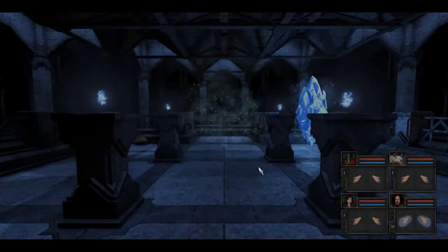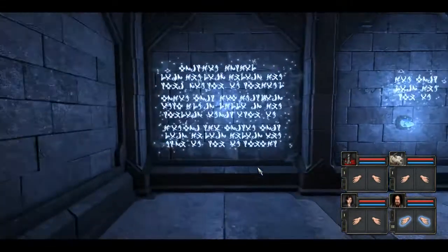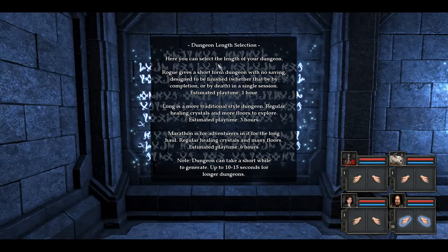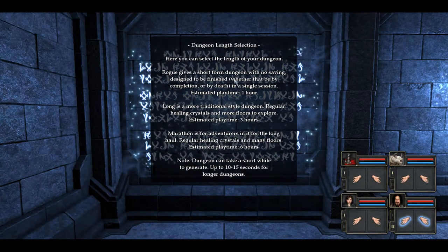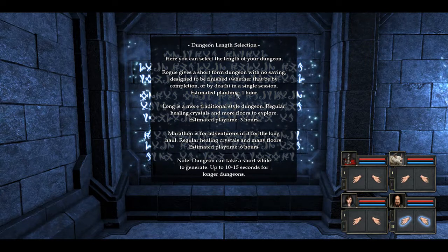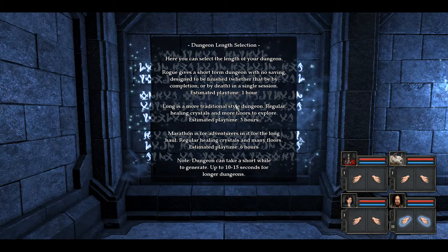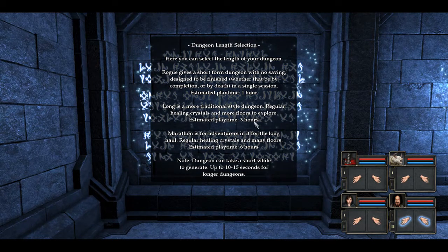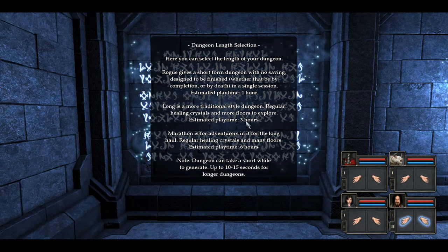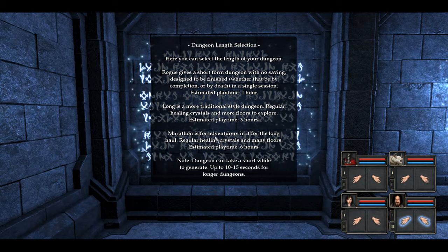It's really well done actually. Actually ready to be one of the best mods made. This is where we'd go. Now this one here - here you can select the length of your dungeon. Rogue gives you a short form dungeon with no saving, designed to be finished whether by completion or by death in a single session. Estimated play time one hour. Long is more traditional - it's a three hour excursion. There is Marathon which can be up to six hours.